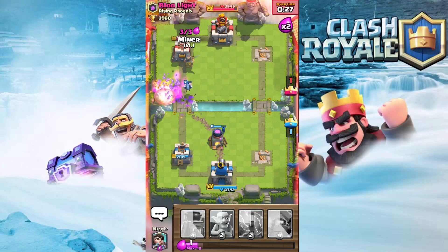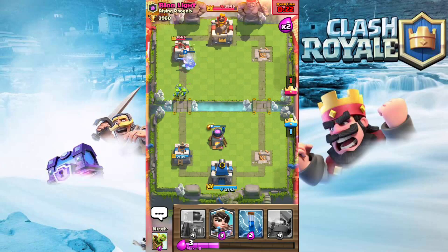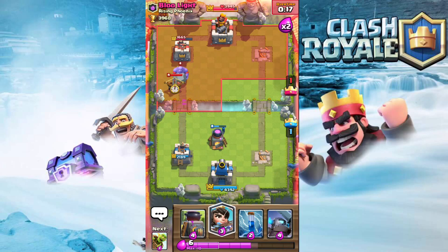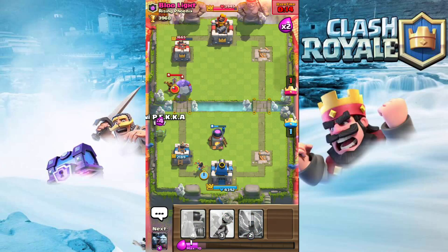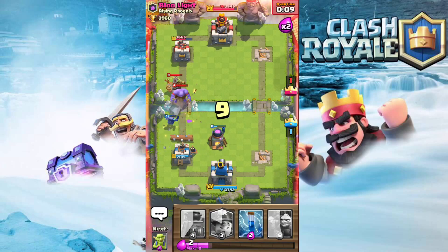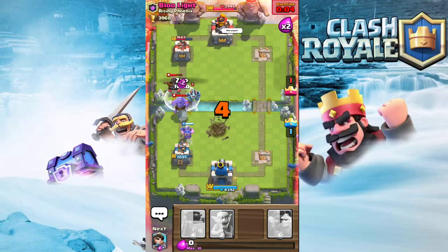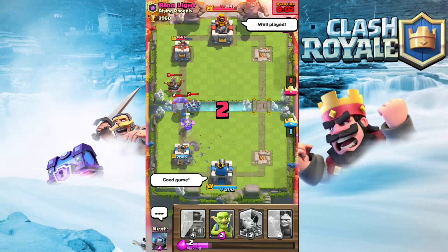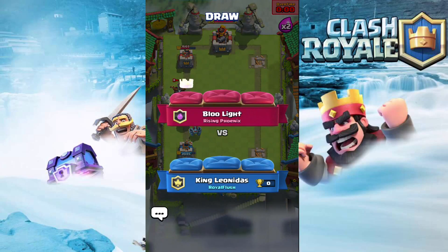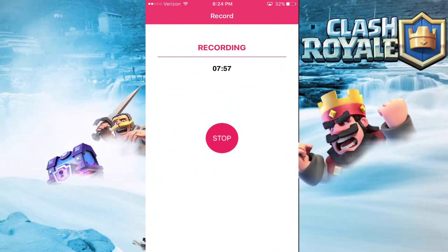I don't get it when people complain about Executioner - it's hard to play, it's not a no-skill card. It takes some skill to play Executioner correctly. He plays another Executioner, I play Mini P.E.K.K.A. - we're just going for the tie. Goblin Barrel, Miner, and that's the game. Tell them good game. So that was that deck - hope you guys enjoyed the video. Leave a like, subscribe, comment below what you want to see in future videos. Thanks for watching.